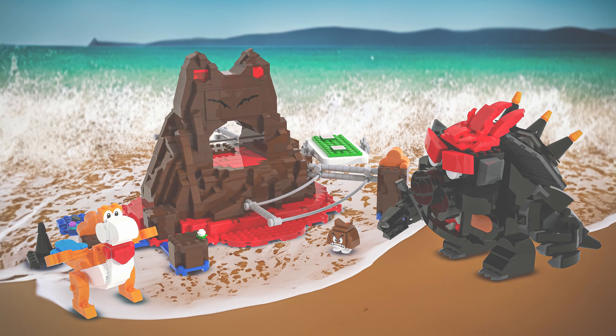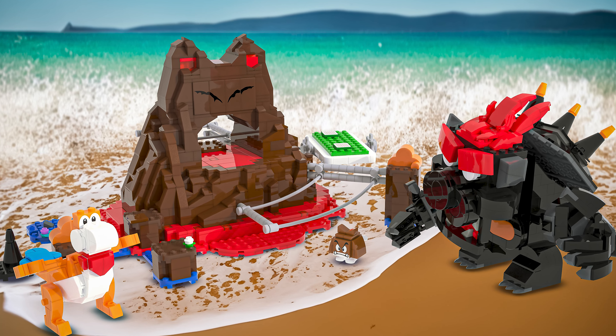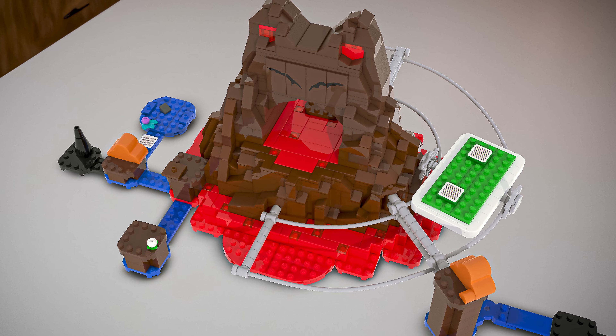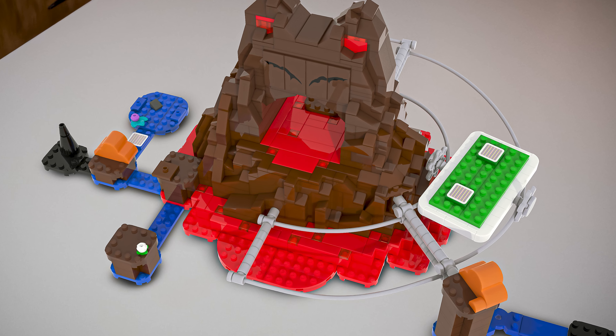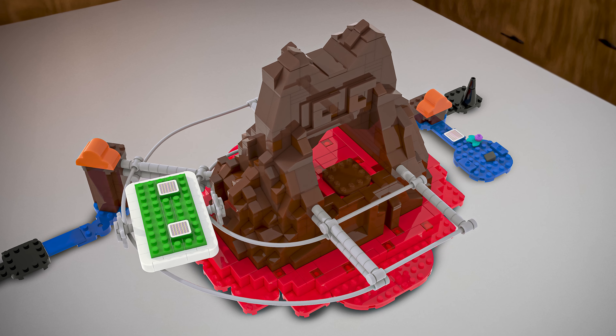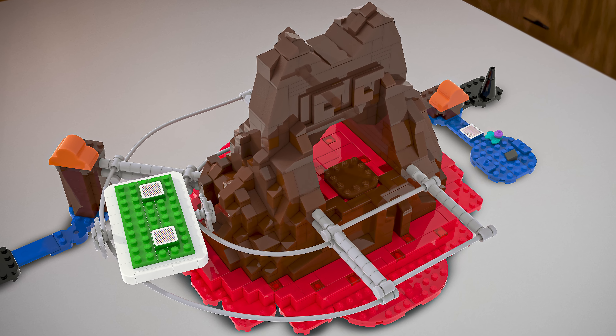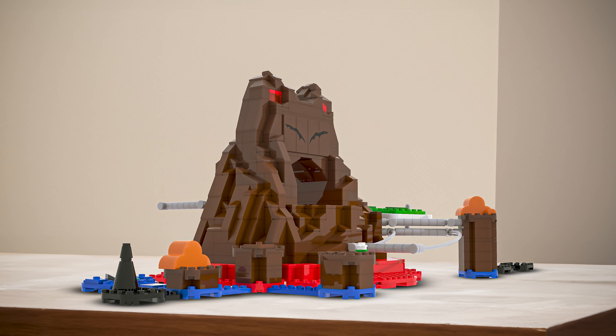The techniques used for the build are all pretty simple. I really like the railway around the island — I think that's super cool and creative. I also really like all of the different lava features. I feel like this is a very enemy-based level, which is just super fantastic, because we don't have a lot of those in LEGO Super Mario. I also really like the printing for the eyes.